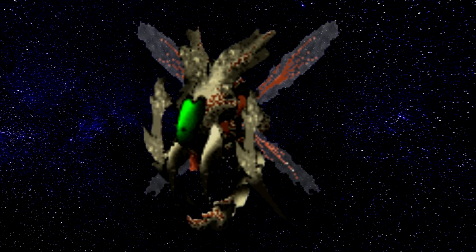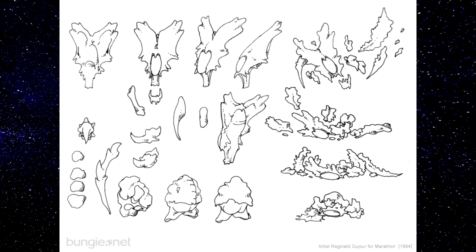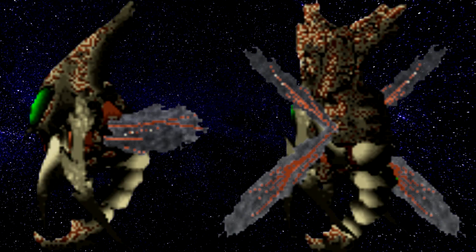There is some concept art for the wasps that shows all of the different parts of the wasps and their death animations. Their distinctive wing sounds and high-pitched squeaks make them seem very insect-like. This is not the only insect-like bug that will be joining the Pfhor. Why exactly the wasps are with the Pfhor is not entirely known. The wasps could be a slave species to the Pfhor, or perhaps they are more of a pet. Whatever the case, they have joined the Pfhor on the assault of the Marathon.